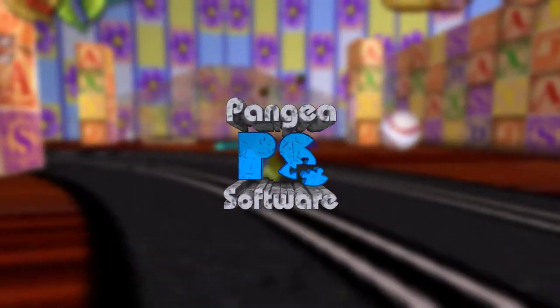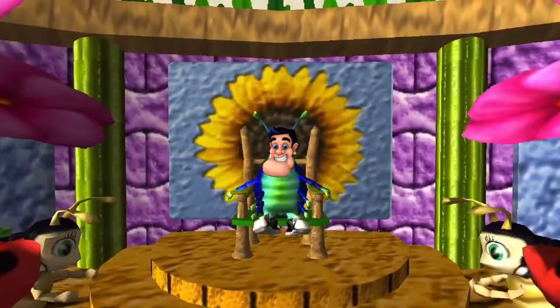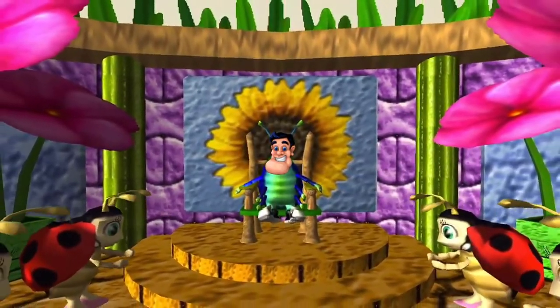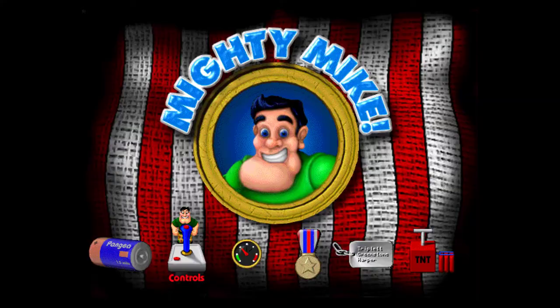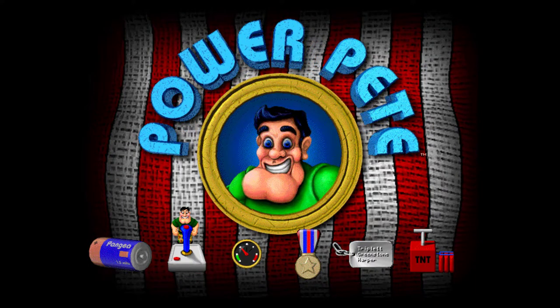Before the name Pangaea Sock became synonymous with its heaviest hitters like Nanosaur, Bugdom, or Enigma, this was arguably their most popular title they released up to that point. Originally released in 1995 by publisher MacPlay under a different name: PowerP.